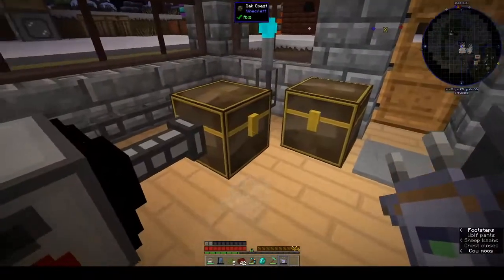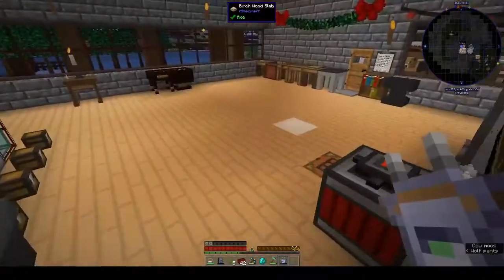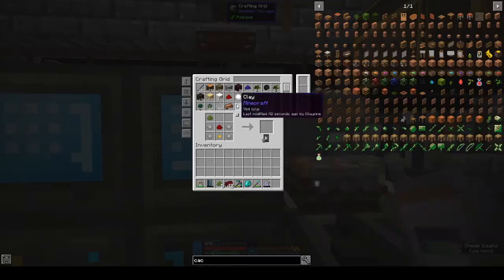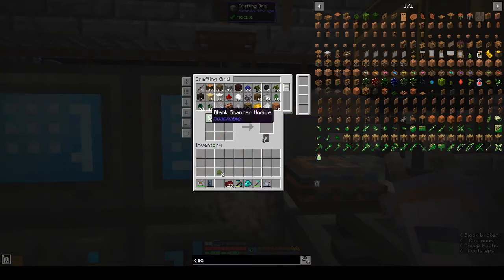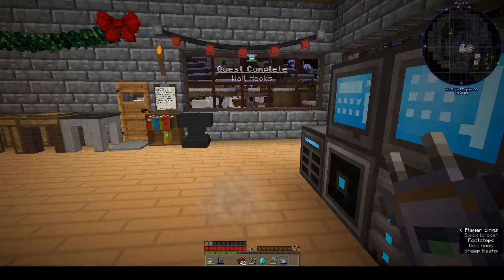I should really change this to an ender chest and just let it go in. Ender chest — hold on, let's just make this first and then I'll make an ender chest. Scan module and a piece of coal. Ding! Thank you.